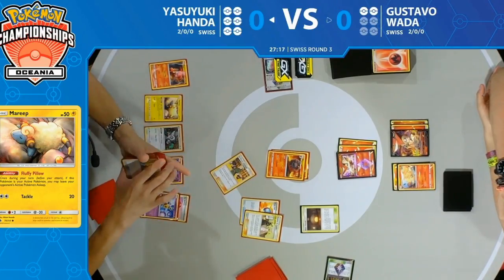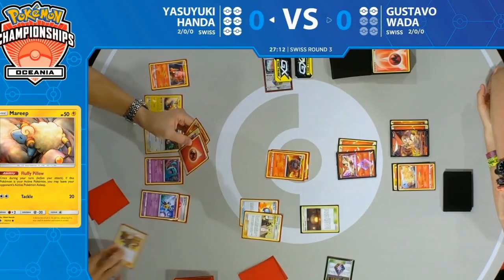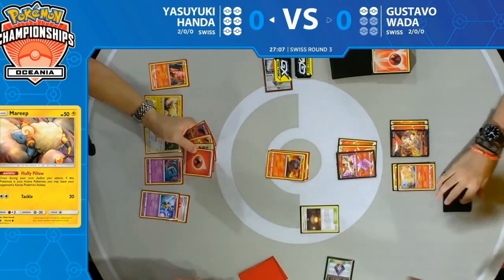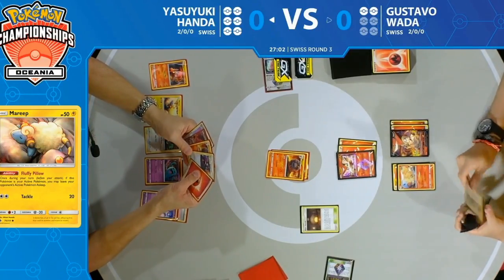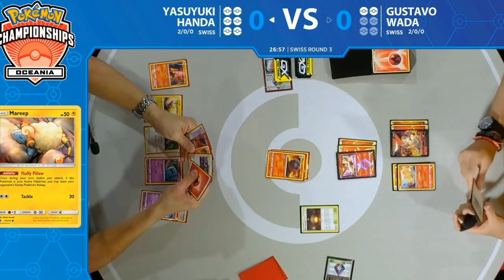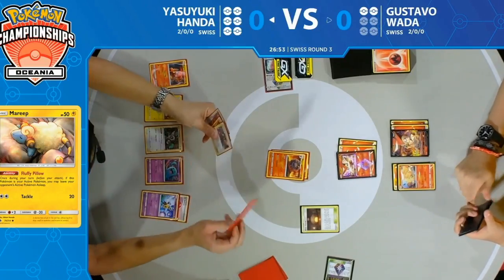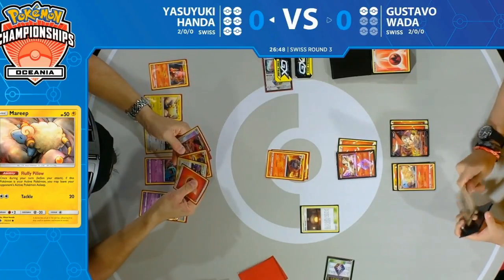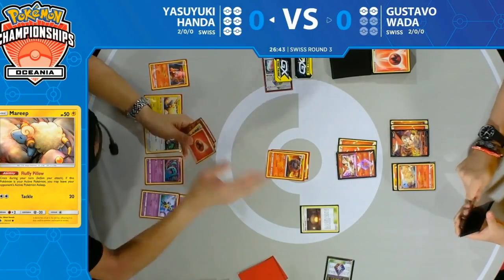He discards the Great Ball, recognizing there may not be too many other Pokémon he's looking for. He found an energy too, so he has the option to retreat the Magcargo in the active — but he's going to need that energy for the GX attack next turn if he wants to attempt that. You've got to wonder how many energy cards he has left; this deck typically doesn't play that many. He did Ordinary Rod two back, so there are at least two.